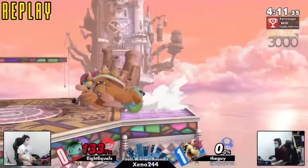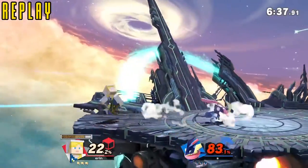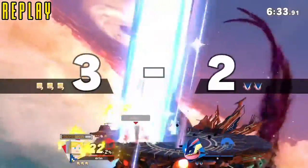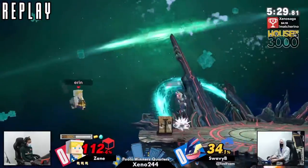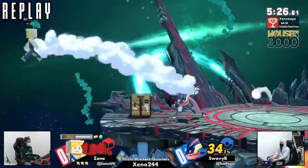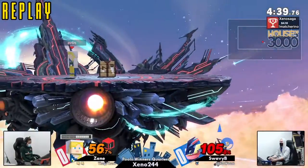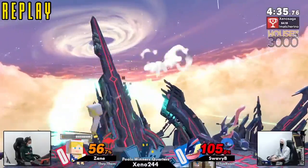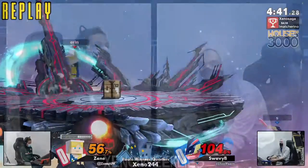That was a pretty unfortunate situation for Swabby. It's kind of rough. It's just tough because Steve can control the tempo of a match so much. Zane already plays characters that control the pace of the game anyway. I feel like this type of character is right up their alley. And the way Zane is playing this matchup — not even engaging with Greninja, just letting him swing from across the stage — that's probably the proper thing to do.